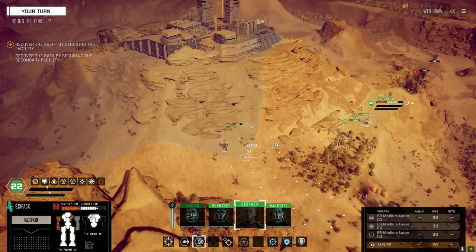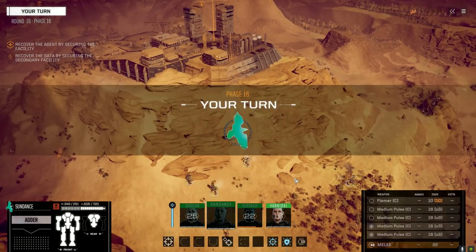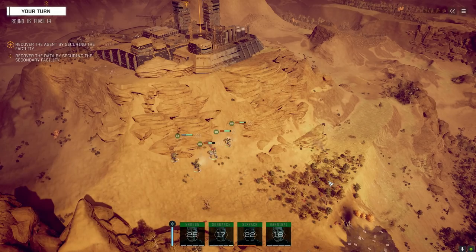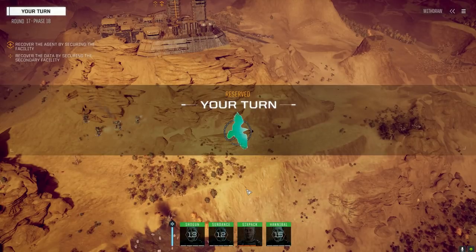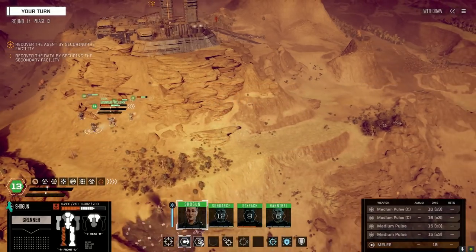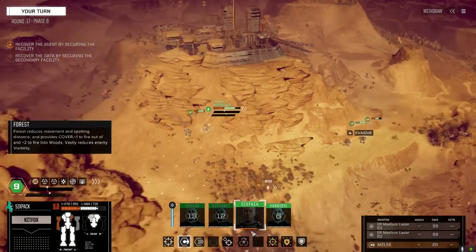Let's get this guy in the open. I don't know if he'll take the bait, but if he gets in the open we don't need a full move - we only need the right side showing. He's probably got a PPC. You chicken shit! Okay we're going to have to jump him out here. Let's not forget to turn those on - that could be the difference between life and death.